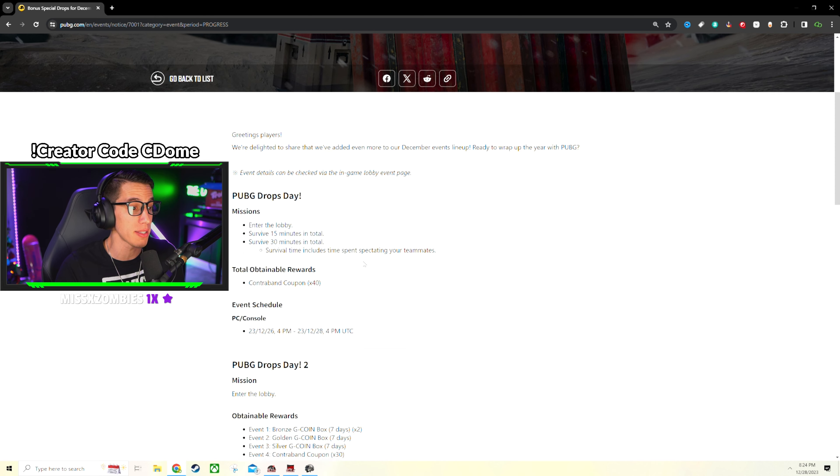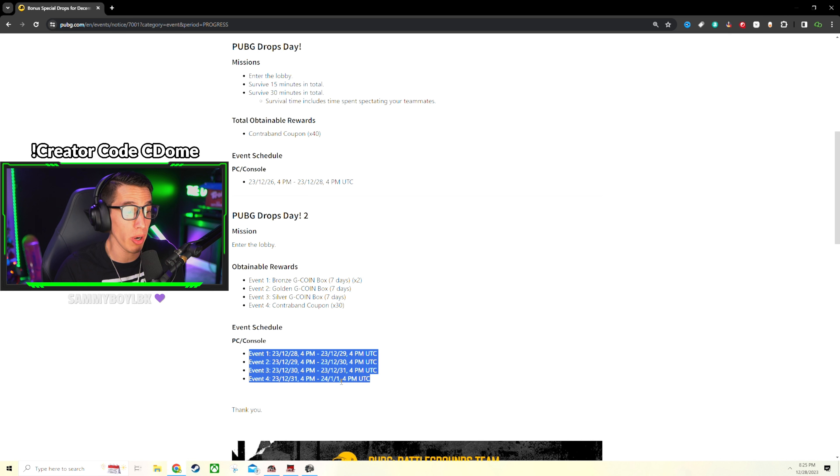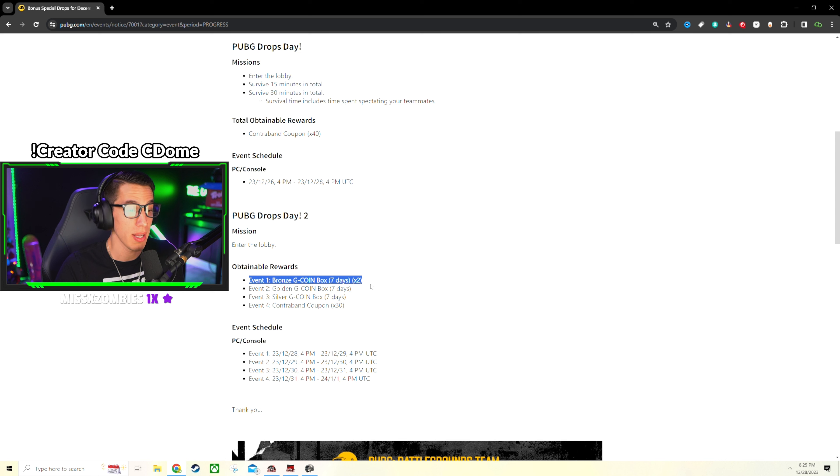The next events coming are free G Coin events. That starts today 12/28 and goes until January 1st with four different events. The first event is double bronze G Coin boxes - that's 200 G Coin worth. Then there's a golden G Coin box, which is a random amount, anywhere between 500 to 10,000 G Coin. The silver G Coin box is 300 G Coin, and the fourth event is 30 contraband creator code coupons.